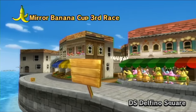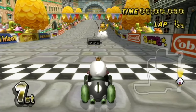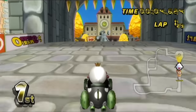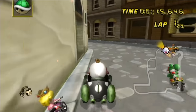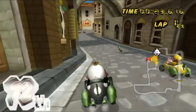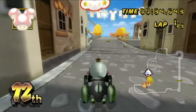Delfino Square — our third race of the Mirror Banana Cup. This can be a fun one for sure, but it can also be just a really crazy one. We're starting in the front again. Out of all three courses we've raced on so far, I feel like this one I might be the most confident in — not just my familiarity with the course, but my current setup. I say that as I feel like I'm the heaviest possible combo and we still just get pushed off into the wall so often. I'm back in 12th.